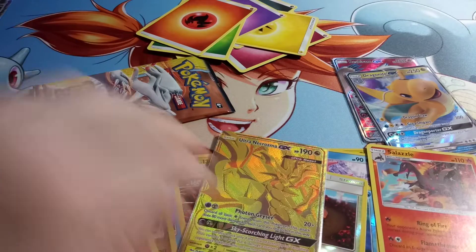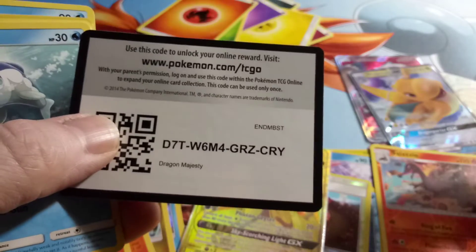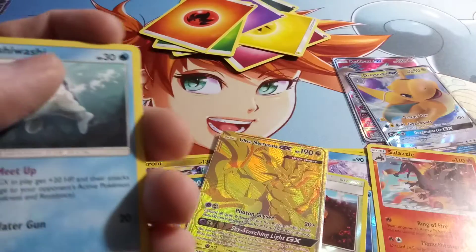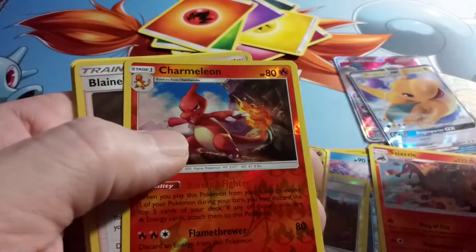And the last pack out of this Elite Trainer Box. There's the code. Charmeleon and a Blaine's Last Stand.